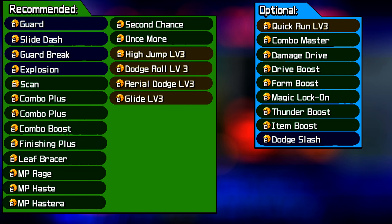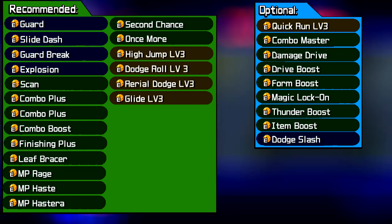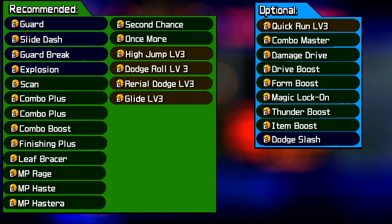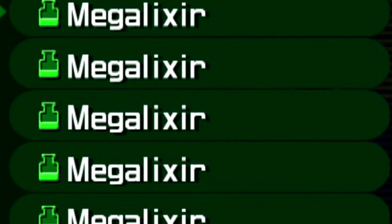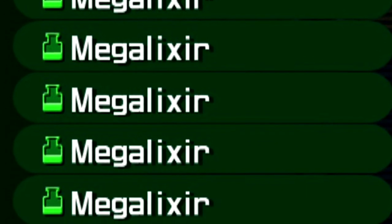Take a look at this chart for all of the abilities you are going to want to have equipped for this fight. I made quick run optional because some people have trouble with having both dodge roll and quick run on the square button. Even though for dodge roll you simply tap square and for quick run you hold square a bit longer, if it trips you up you don't have to bring quick run along, but I think it does help out. And lastly, if you are super paranoid, you can give Donald and Goofy items, but I don't think it's too necessary.